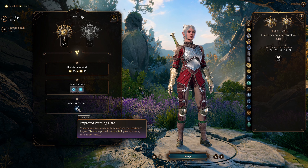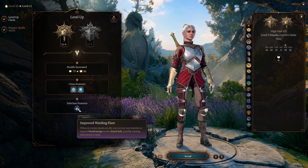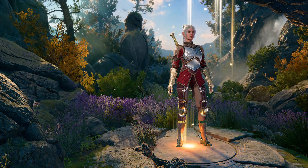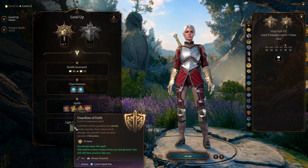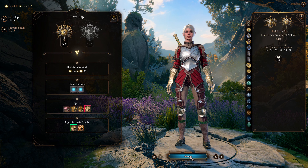She now has 3 level 4 spell slots and 1 level 5 spell slot. At character level 12, she can now prepare level 4 Cleric spells. She also gains Guardian of Faith and Wall of Fire as additional spells as a Light Domain Cleric, and now has 2 level 5 spell slots.